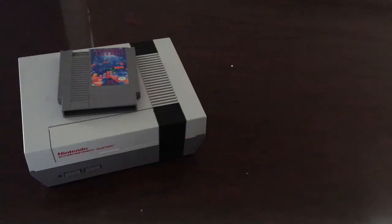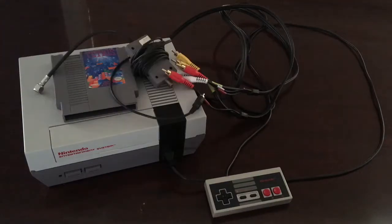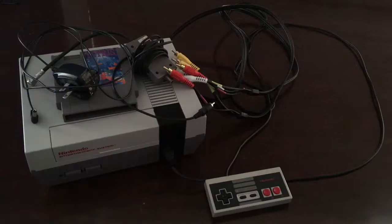Alright, so you've acquired an old NES with a controller and Tetris cartridge, or you may have just had them lying around. Setup for this will be much easier than emulators. Here's everything you're going to need: your NES, your Tetris cartridge, a controller, some composite cables or an RF switch, and a power supply.